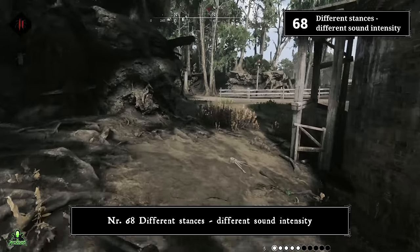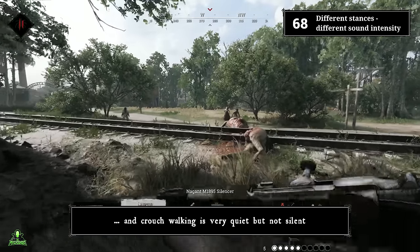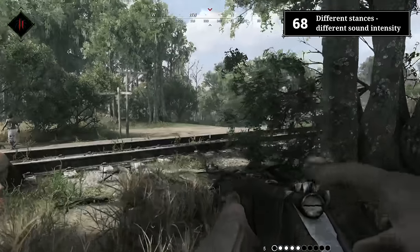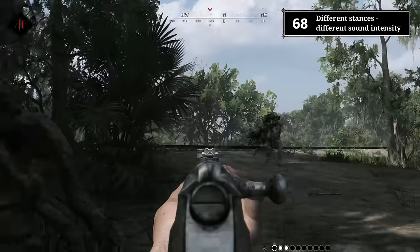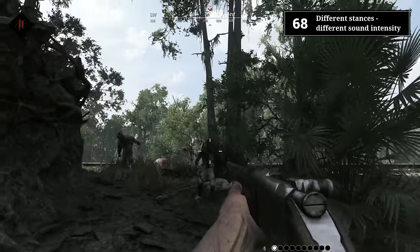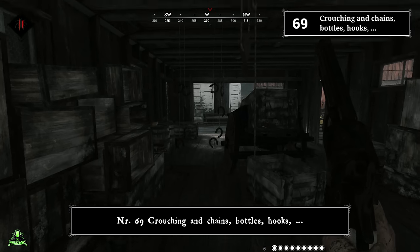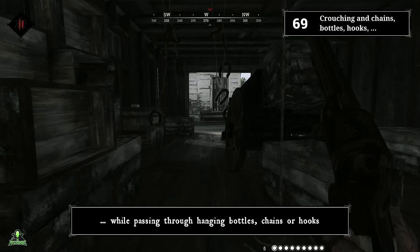Number sixty-eight: different stances, different sound intensity. Running is insanely loud, walking can be heard close by, and crouch walking is very quiet — but not silent. Number sixty-nine: crouching through chains, bottles, and hooks. If you're crouching, you will make no sound while passing through hanging bottles, chains, or hooks.